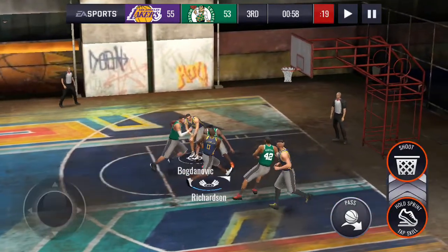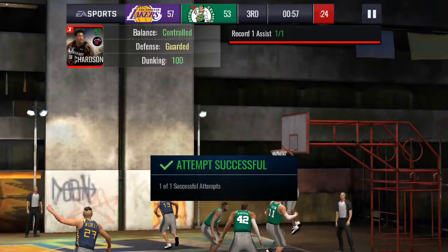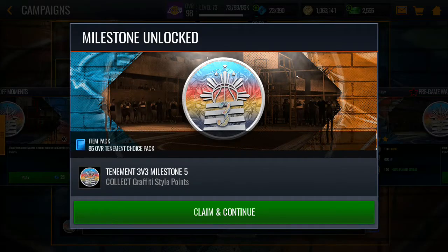Spin move, give it to Richardson and he just dunks it — layup, okay here's a dunk, pretty good. Apparently this guy can actually do a 360 — I got him to do it!